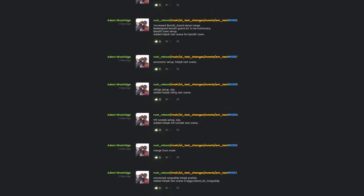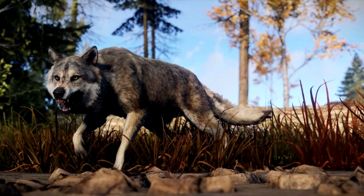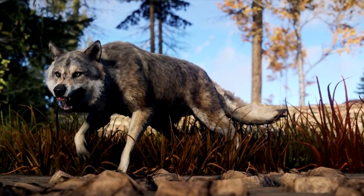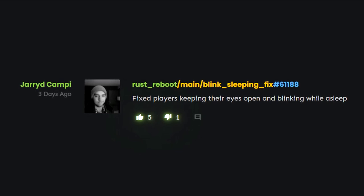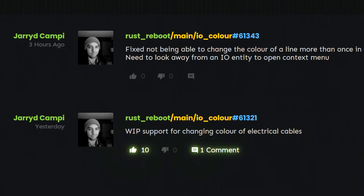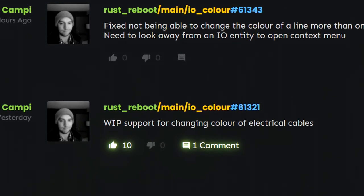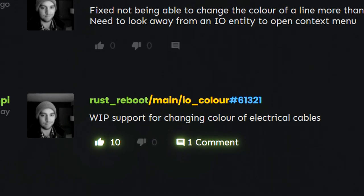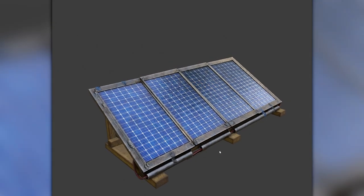In works in progress, there's still tons of work going on with the new AI, which is tied in with the new animal models, so I expect these will be hitting at the same time. There was a fix for players keeping their eyes open and blinking whilst asleep, which is never not creepy. And I'm very pleased to see that we'll be able to colour code our cables at some point — great for making spaghetti junctions with the electrical system.